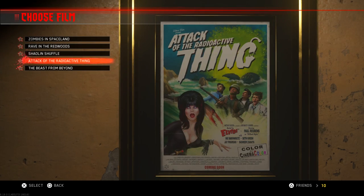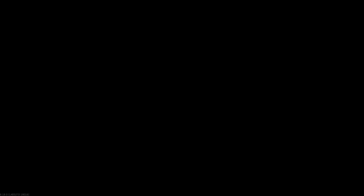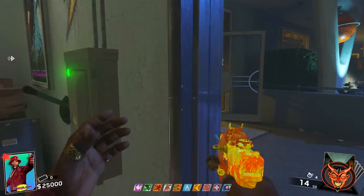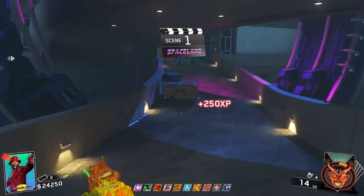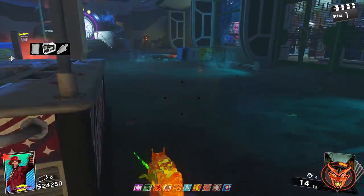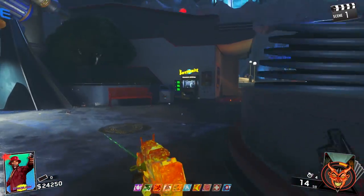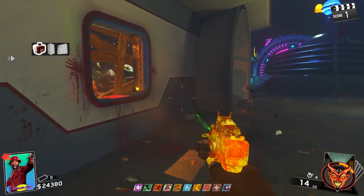It's basically like Infinity Ward saying: you've done this Easter egg before, you've done all the Easter eggs, you know what you're doing. Here's a little reward. Take 25,000 points on Round 1. Take all the perks on Round 1. Have all the guns out of the box, Pack-a-Punched, on Round 1. That's our reward. You know what you're doing, you got it done, here's your points.